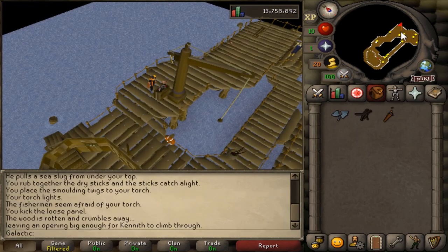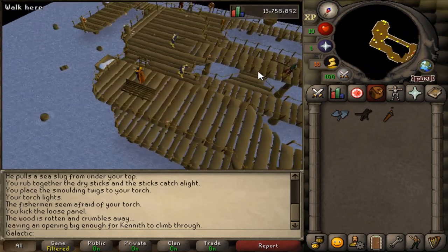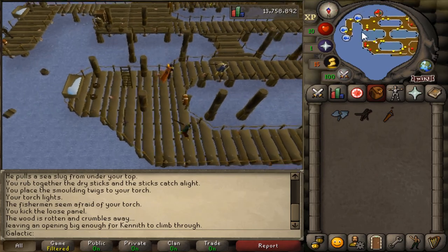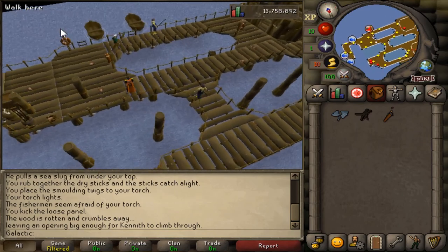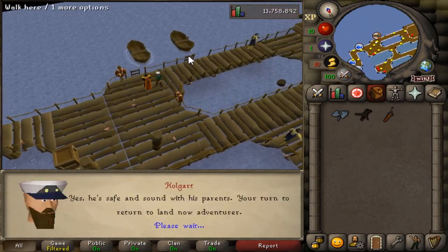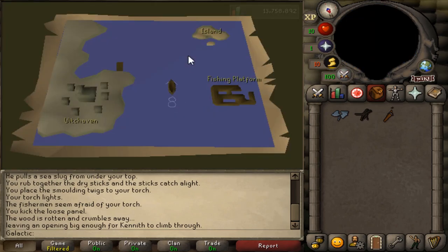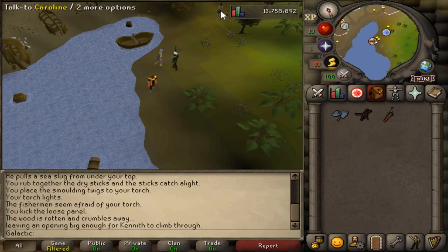Return to Holger and speak to him to be sent back to the shore. Then speak to Caroline to finish up the quest.